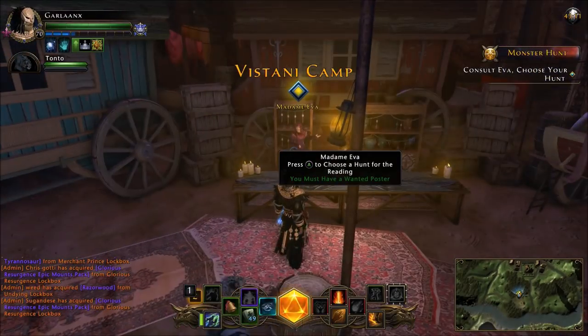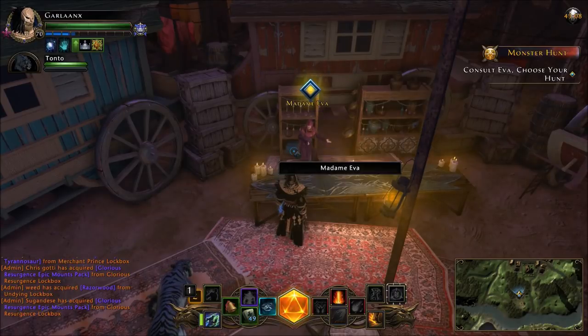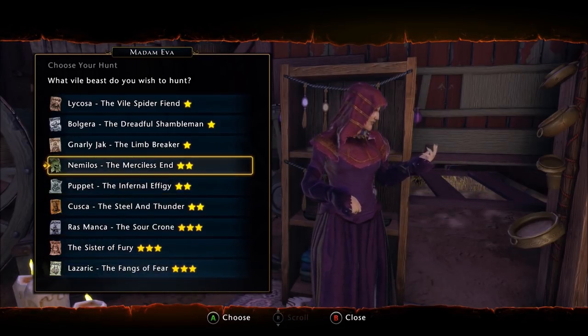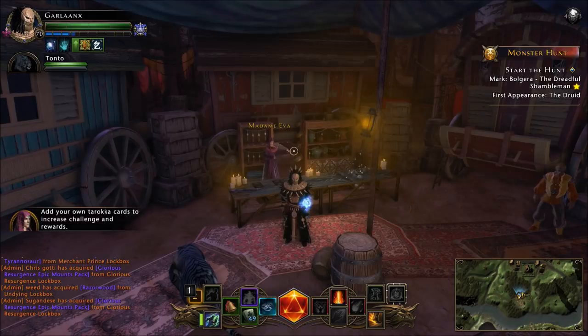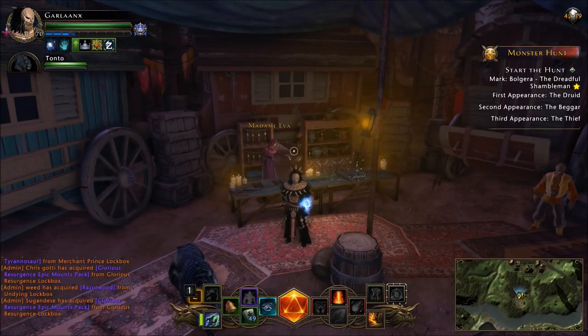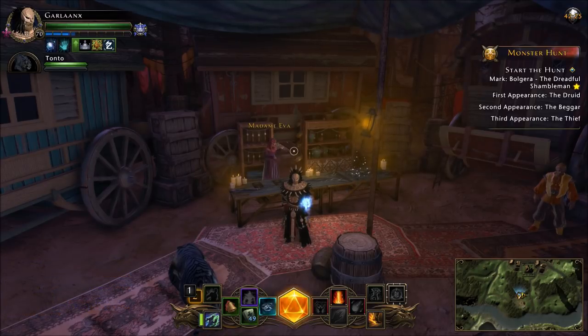Once inside, skip the cutscene if you're running multiple posters in a party. Walk up to Eva — this is where you place your wanted poster. It will say 'choose your hunt' and bring up a list of all the posters in your inventory. For the video we'll do Bolgara, a tier one. Eva will give you three locations on the right side of the screen: the first, second, and third appearance. You have to go and kill the hunt three times — knock HP to a certain percent and the hunt will flee, then move to the next appearance, and the third is where you actually kill it.